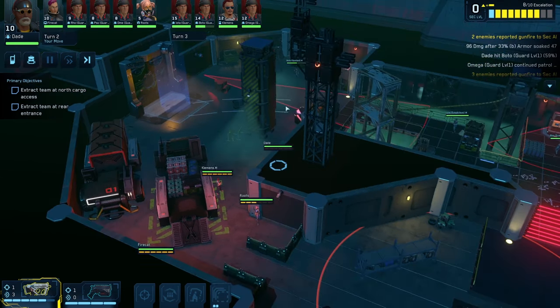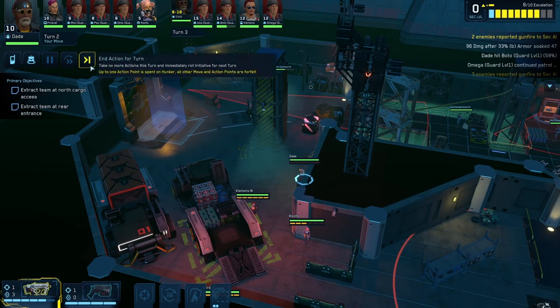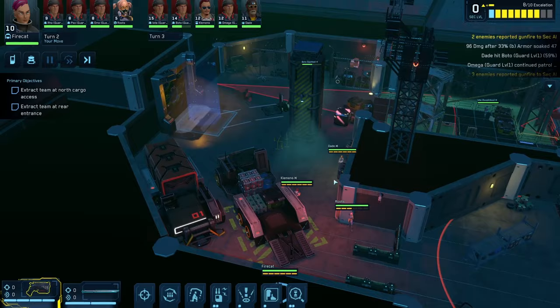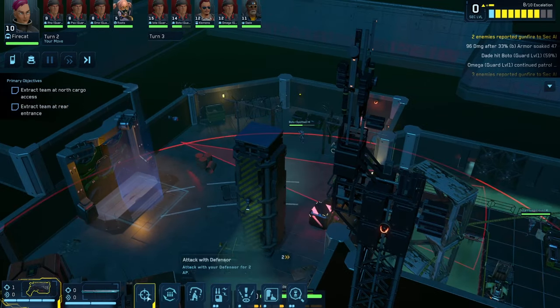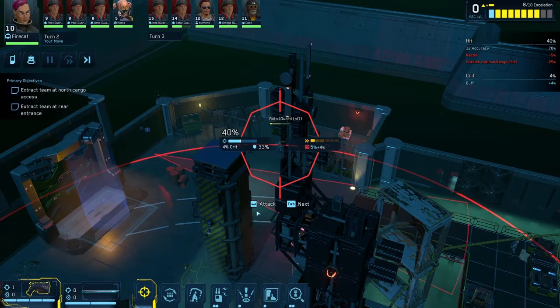Now he is fully aware of my presence. He's looking straight towards me and will probably shoot on his turn. So we want to try and knock him off before that happens. Fire Cat has a pistol — doesn't do very much damage — but we don't need to do very much. It's a shame we used up three action points moving because now we can't fire twice.